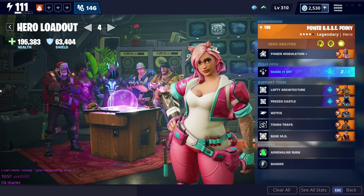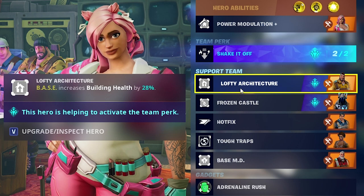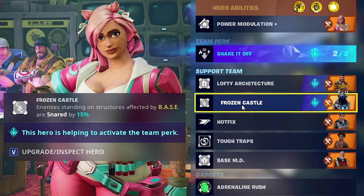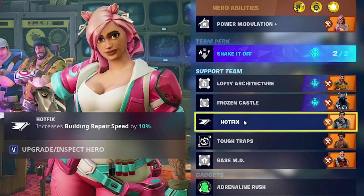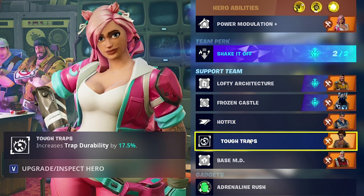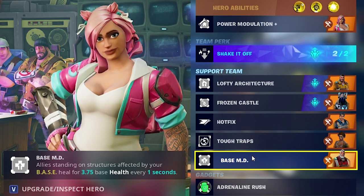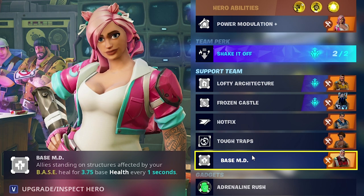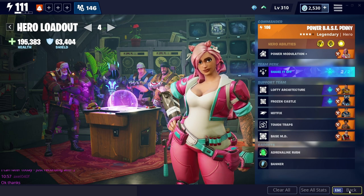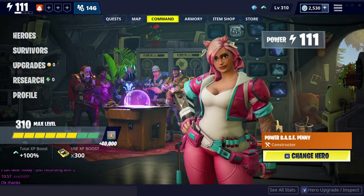We're going to do take two like I promised and see if we can get through. The build's pretty much the same - we've got Power Modulation, Shake It Off, and Lofty Architecture which increases building health. Frozen Castle means enemies hit by this are affected by snare. Hot Fix gives auto repair and tough traps, so trap durability is up by 17.5%. Base MD means any ally standing on the structure - which is us, since we're soloing - is affected by the base heal for 3.75 health. I'm going to take Adrenaline Rush and the banner with me as well.